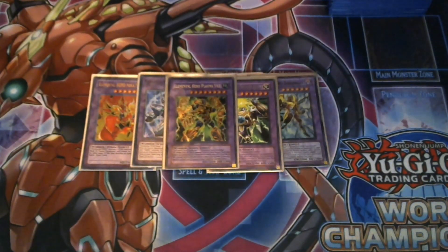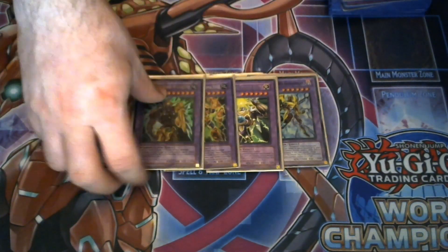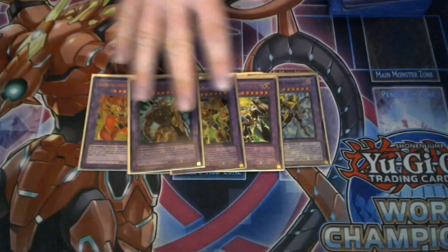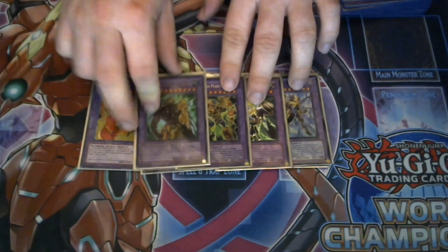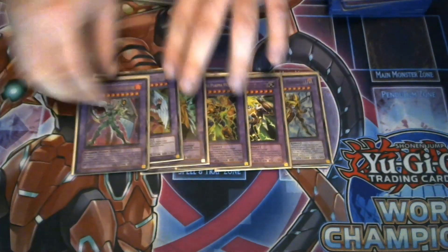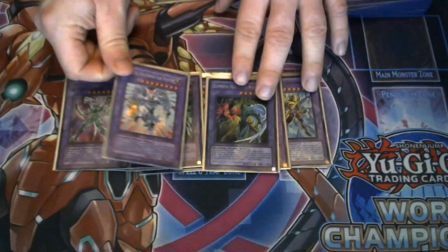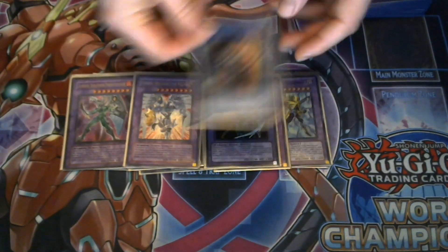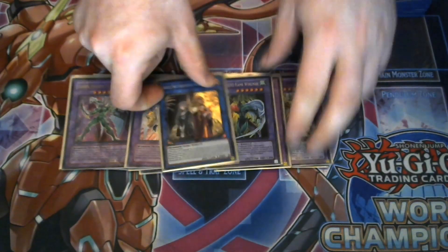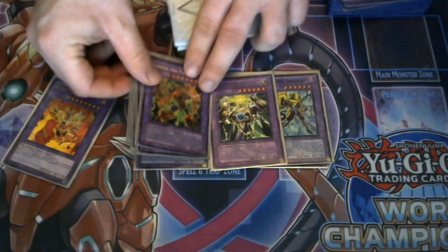The classic Hero fusions include Dark Bright using Sparkman and King of the Swamp, Thunder Giant using Sparkman and Clayman or King of the Swamp, and Plasma Vice using Sparkman and King of the Swamp again — Sparkman is a common staple for fusion materials. I noticed Wild Edge is in here but I actually can't make it in this build, so that slot can be replaced with anything. Then there's Phoenix Enforcer, Shining Phoenix Enforcer, Flame Wingman, Shining Flare Wingman, and Isolde for the generic two-warrior link.